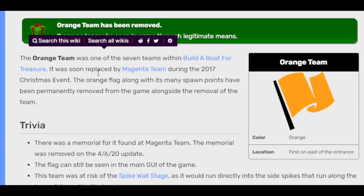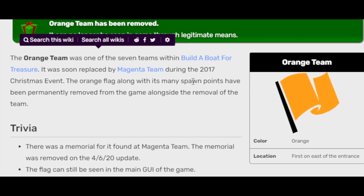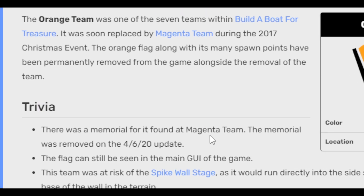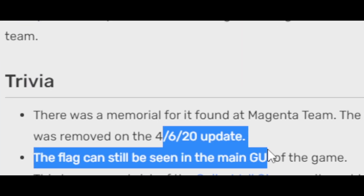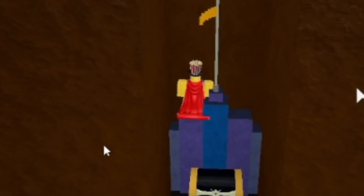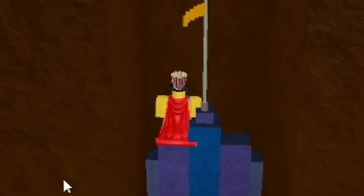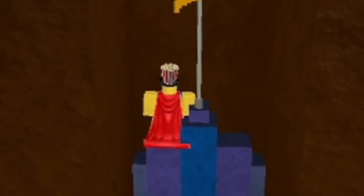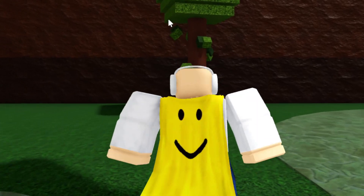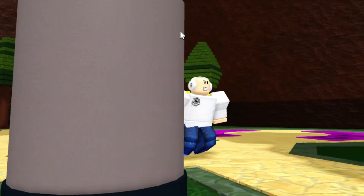People say inside this room you get a free exclusive item - that's kind of true and kind of not. This actually used to be a secret in the game. Build-a-Boat used to have an Orange team, one of the seven teams, but it was replaced by Magenta team during the 2017 Christmas event. There was a memorial for it on Magenta team, which was removed on April 6, 2020. You actually got a cool chest and one gold every time you opened it, but now it's been taken out of the game.